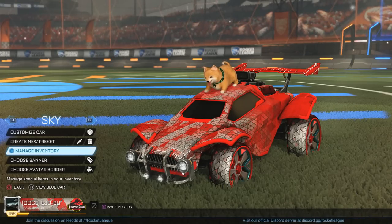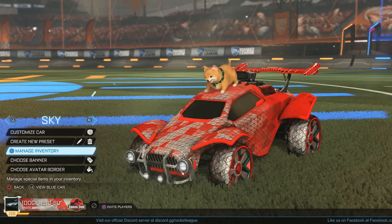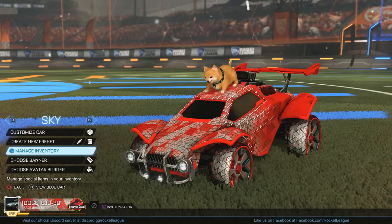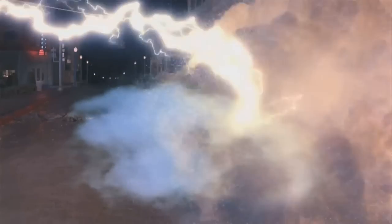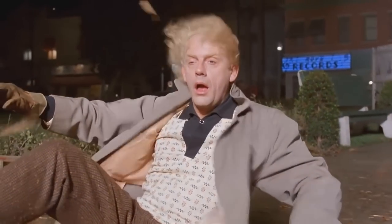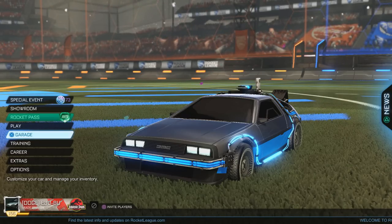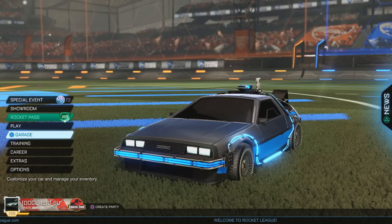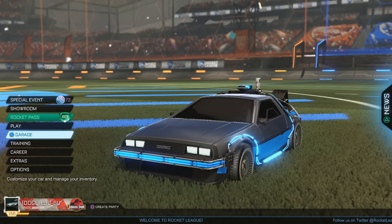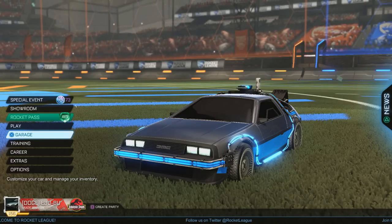What is going on guys? EJ here. We're in another Rocket League video and today we've got to go back to the future. We are going back to the future in Rocket League. What we're going to be doing is going back all the way to the first crate — the CC1 crate — and opening five of every single crate from the CC crate all the way up to the most recent, which is the Elevation crate.